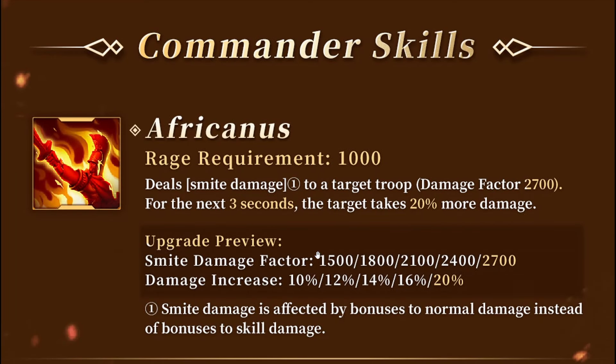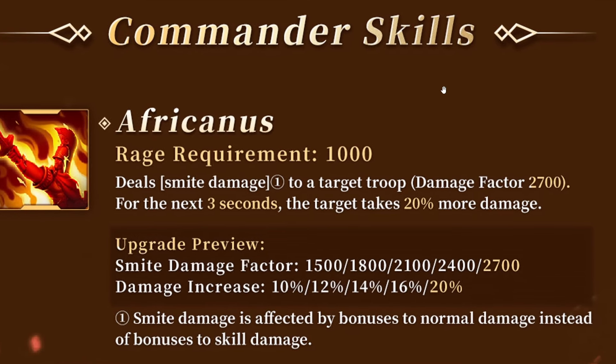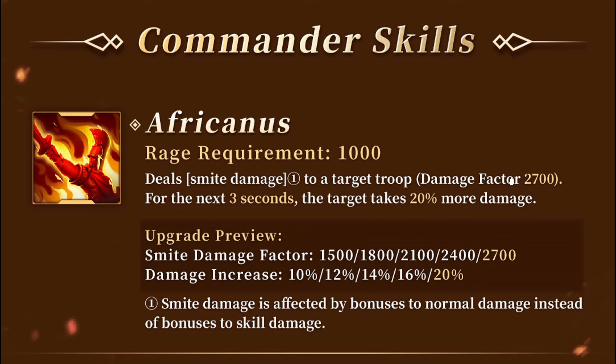Let's start off by going over this new commander's skills, starting with his active skill. He deals smite damage to a target troop — damage factor 2700 — and for the next three seconds the target takes 20% more damage. That's honestly a decent active skill; everything here is usable on the open field. 2700 single target damage is really powerful, and making him take 20% more all damage is also really good. That's up there with one of the stronger debuffs in the game, and probably the strongest I've seen on a rally commander in quite some time.